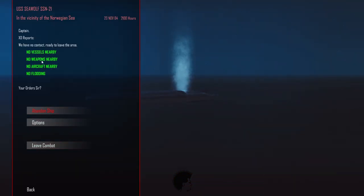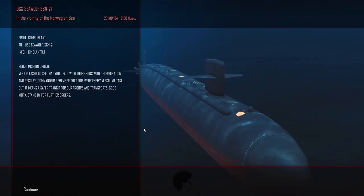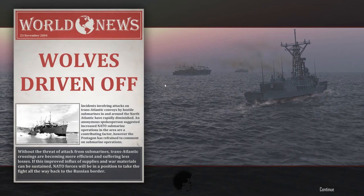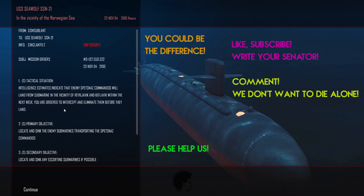That took care of our mission objective. No vessels, no weapons, no aircraft, no flooding. An Oscar and a Kilo sunk. We got really lucky that it wasn't a Juliet, because the Oscars are much bigger. Very pleased to have dealt with those subs with determination and resolve. Wolves driven off. Spetsnaz commandos will land in the vicinity of Reykjavik and Keflavik within the next week - you're ordered to intercept and eliminate them before they land. And that'll be the next mission for Cold Waters with Whiskey Wilson. Thanks so much for joining in, and I'll see you on the next one.